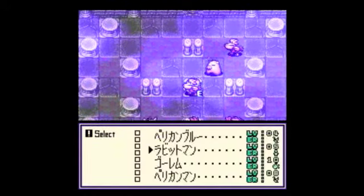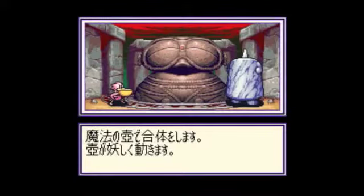When you do that, you can then choose the possible outcomes. We can get a pelican blue, a rabbit man, a golem, or a pelican man. A pelican blue is the highest ranked of these four, so because we're trying to work towards better creatures, that's the one we should go for. A pelican blue's rank is 9 — so 5 plus 4, the rank of the pelican man plus the up value of the golem, gives you the rank of the highest possible outcome, which is a pelican blue.